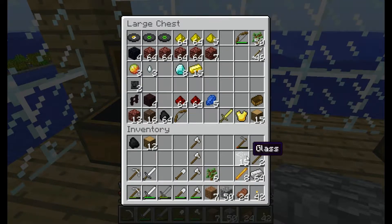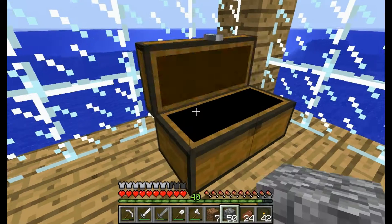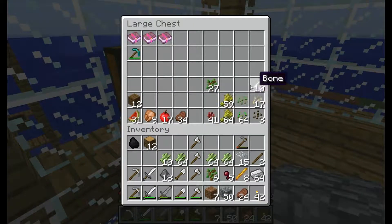What else do I need? I'm going to need my spider eyes, gunpowder. What else will I need? I'll need some sugar cane. I think that's it — if not we can always come back. Anything from here? Never mind — oh, never water. Yeah, okay.